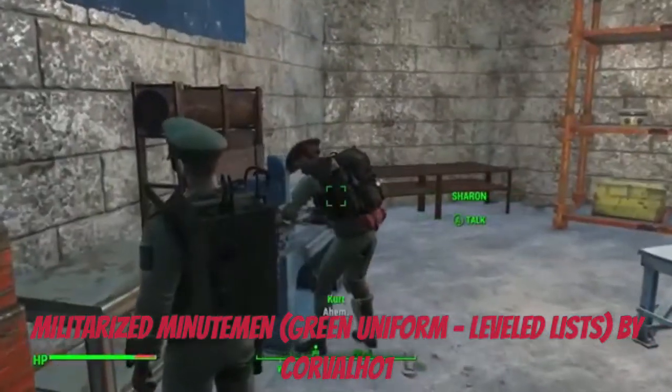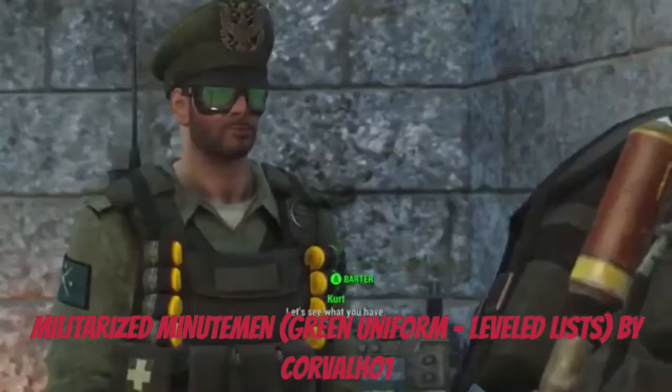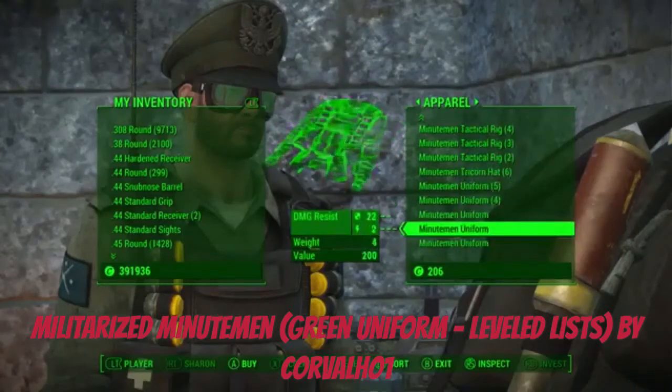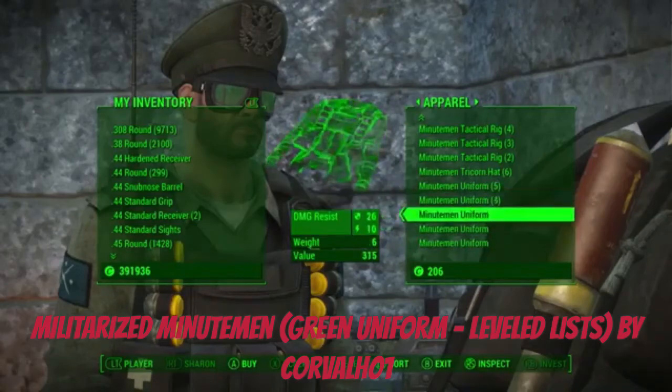Checking if the merchant sells anything different — looks like it's the same things, just different stats.